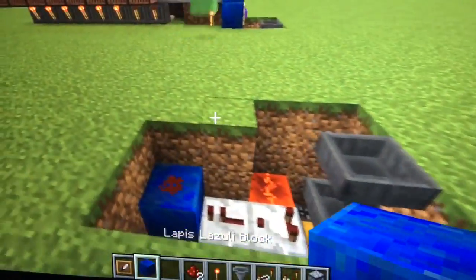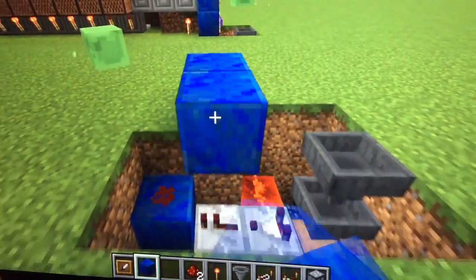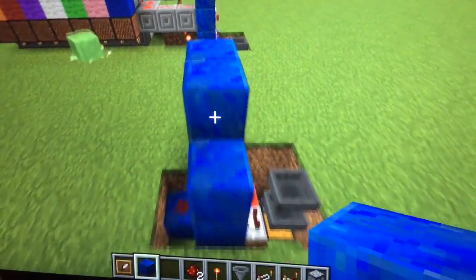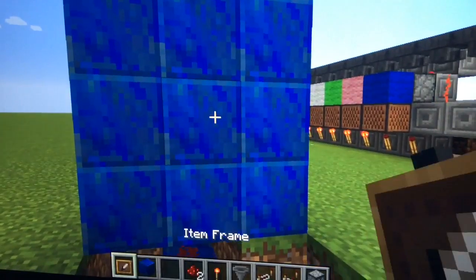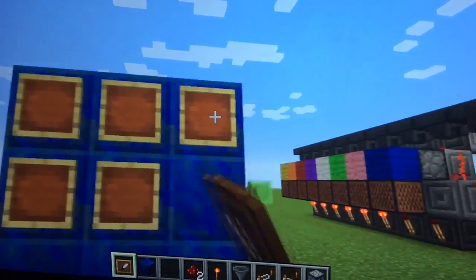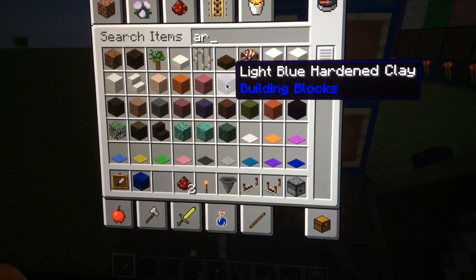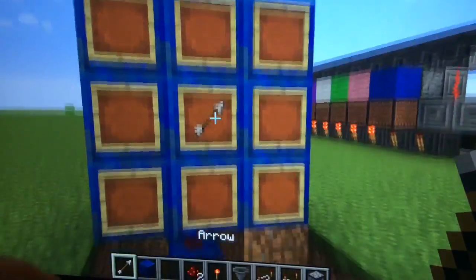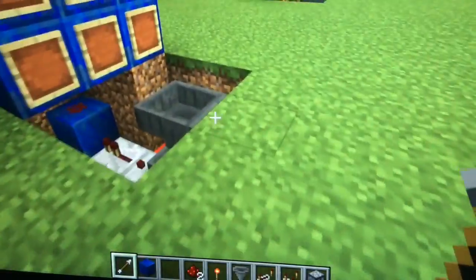Now you're going to need a three-by-three of your block of choice — one, two, three; one, two, three; one, two, three. It doesn't really matter what blocks you use. Just put your item frames on like that, and then grab an arrow and put it right in the middle.